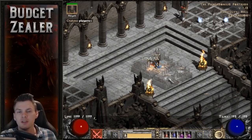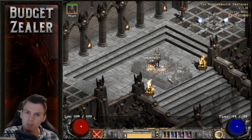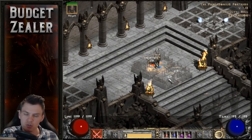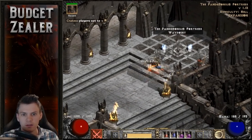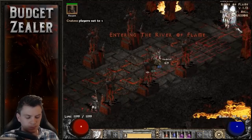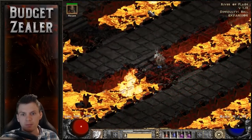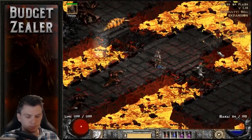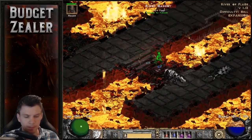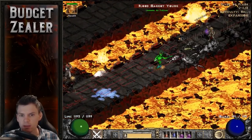Now I'm going to do a players one difficulty Chaos Sanctuary run. I'm not going to clear everything, but we'll do all the seal bosses and finish up with Diablo, trying to do a relatively smooth run to show you this character in action. This is players one difficulty — activating Holy Shield now, and using Charge on switch to get around a little bit quicker without Enigma.